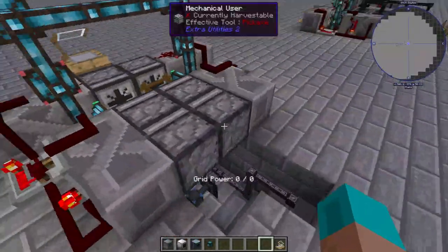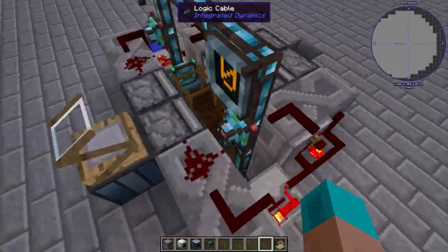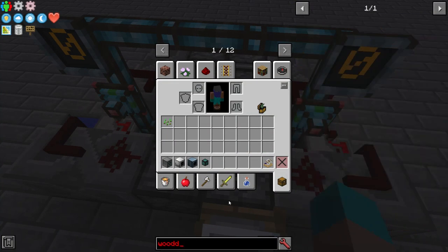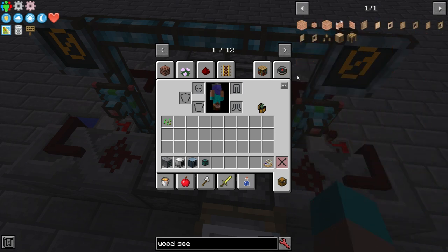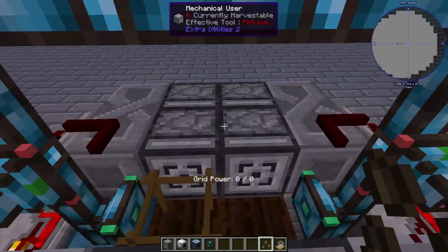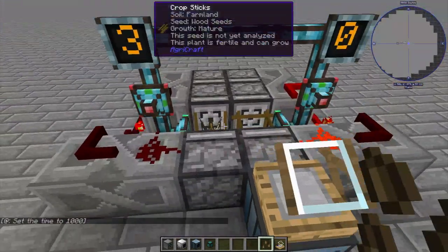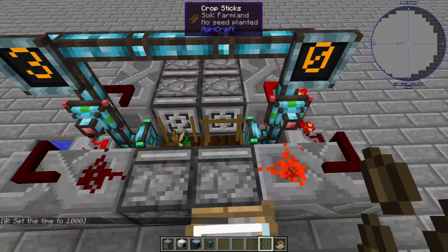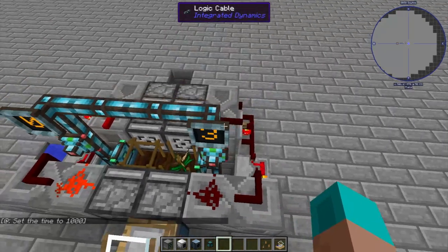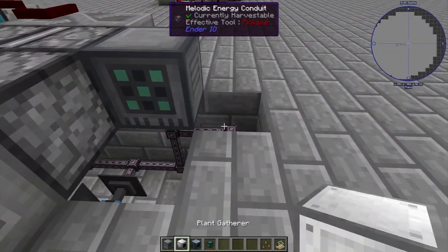Now we've got it beefed up with imaginary time blocks. The only thing you have to worry about is these running out of crop sticks. So let's use our new seed to also automate the crop sticks. Get a seed in here — as soon as you put one in there it starts, you don't have to do anything else. While it's doing that, we can set up crop stick automation.